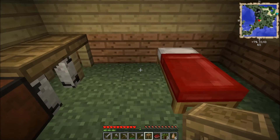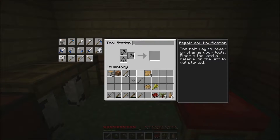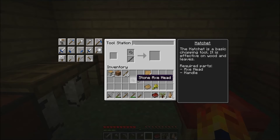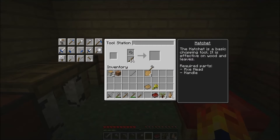I believe we've already got a tool station — no, that's the stencil table sorry. So we've now got the tool station, which will actually fix our items for us as well as make our items. So you put the axe head in, put the stone in — it's not going to take that one — so we put a stick in and you can see we've got a hatchet. So we're going to make the hatchet.